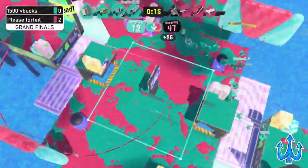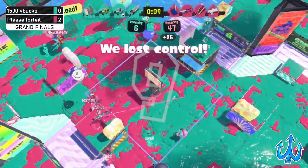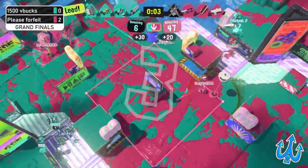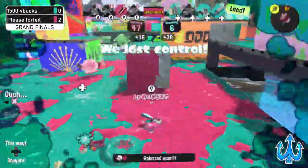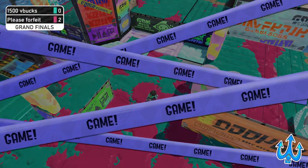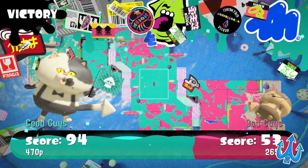1500 V Bucks only has eight seconds left on the timer, with 10 seconds left on the clock. Please Forfeit does get the recap but their ability to hold it is very uncertain with only the Wiper on the zone — they go down. That was a very interesting map, and 1500 V Bucks takes their first game, proving that their counter pick was very wise.